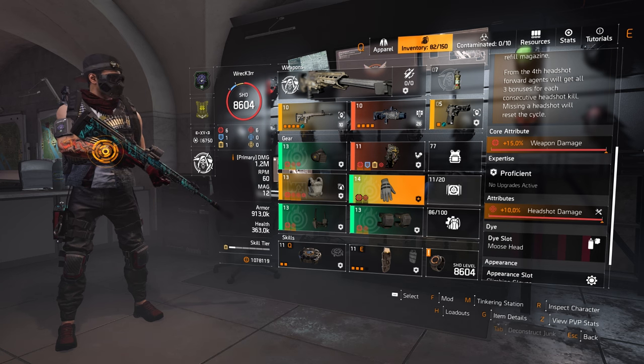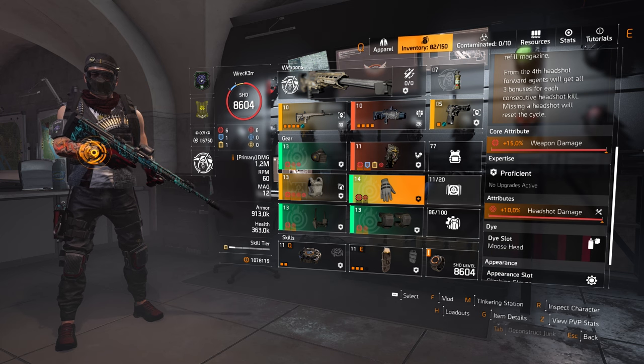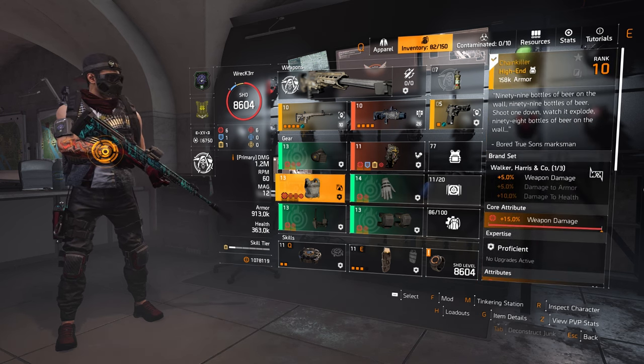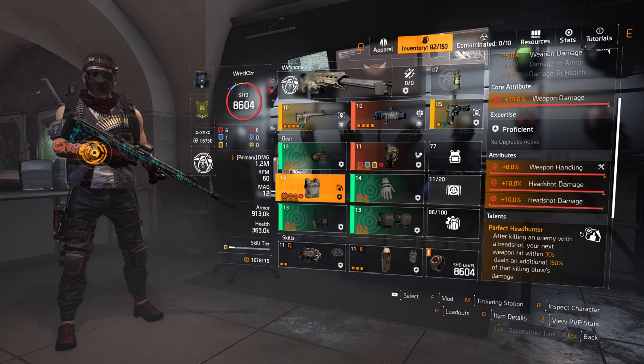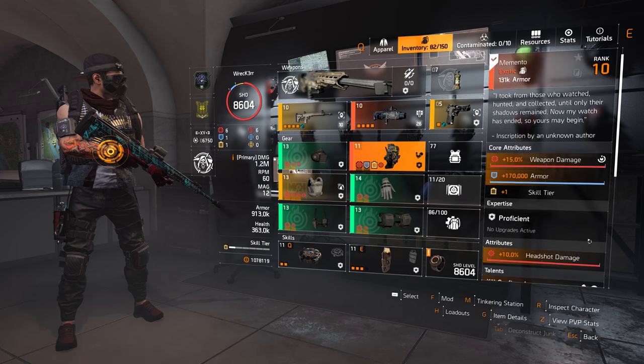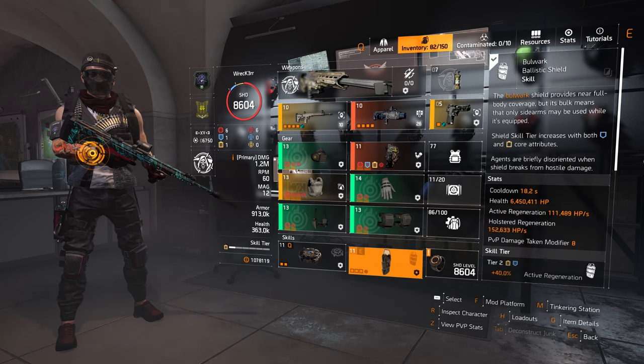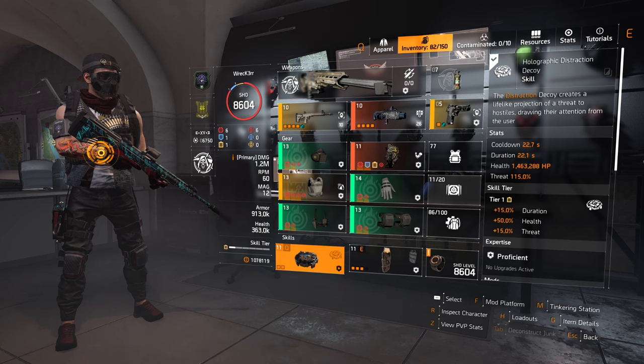Same attributes on all gear pieces: headshot damage, and if you get an extra slot — for example in the chest piece — just put weapon handling and you should be good to go. The mods are also headshot. For the chest piece we are running the Chain Killer named chest piece with the talent Perfect Headhunter — same thing, all reds, headshot, weapon handling, all that good stuff.